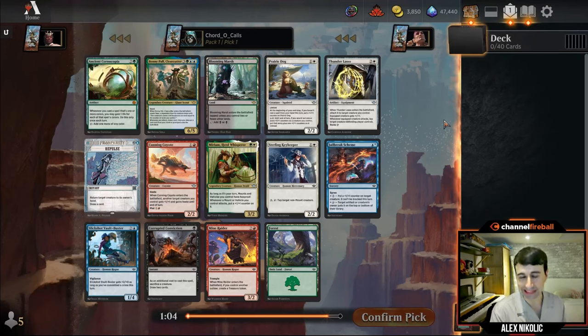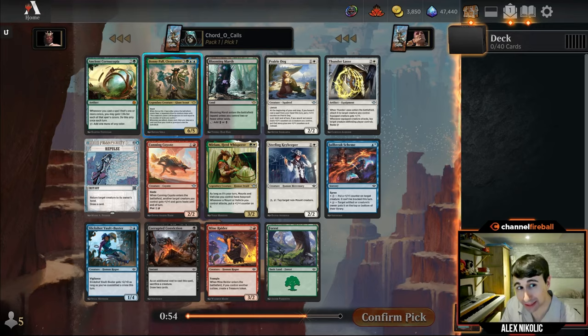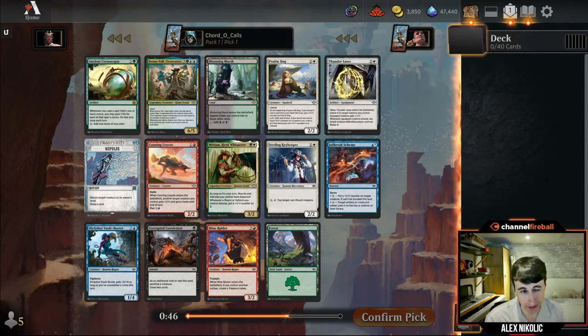Welcome everybody to a release day draft for Thunder Junction. This is about my seventh draft for the format, considering early access, some drafts today, and some paper drafts. We opened a really good one here in Bonnie Paul, Clear Cutter — one of the best rares in the set. Nice to start there; just massive, comes with a giant blue friend, so we're gonna highlight that one for sure.